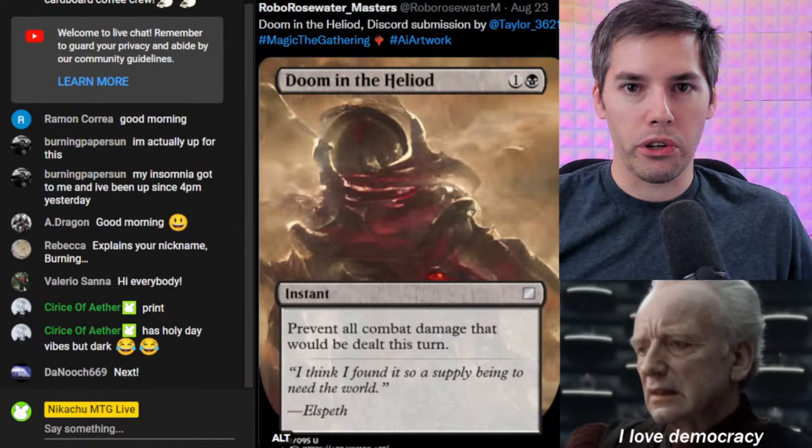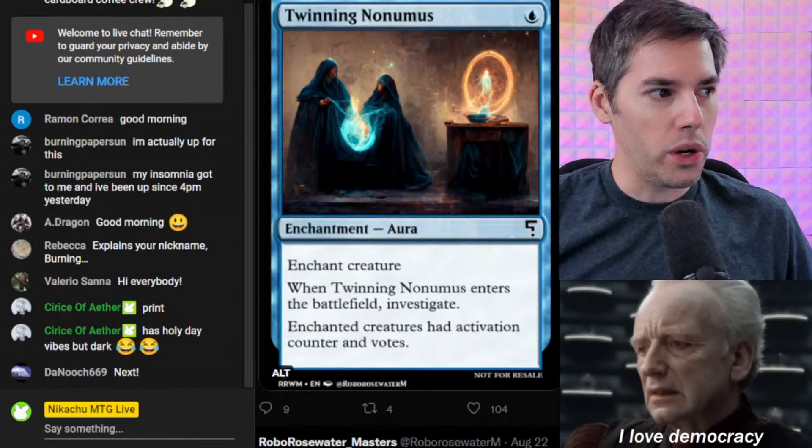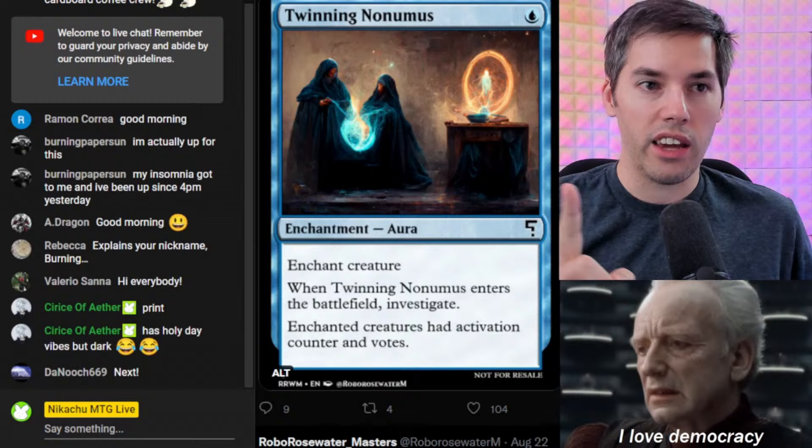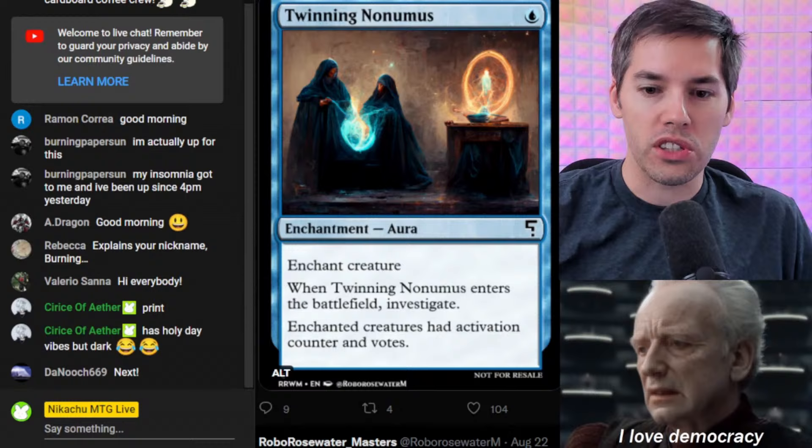This is all coming from our favorite Twitter account, RoboRosewaterM for Masters. We've got the Twinning Non-Umus. For one blue, we have an Aura, Enchant Creature. When Twinning Non-Umus enters the battlefield, investigate — not bad value. Enchanted Creature has activation counter and votes.